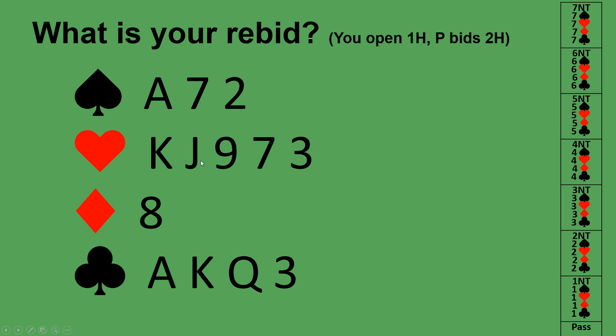On this hand you opened one heart with 17 high card points. Your partner raised to two hearts. Because you have a fit you add distribution points for your singleton diamond, giving 20 total points. You know partner has a minimum of six points, so between you there's a minimum of 26 total points — enough for game — so you raise to four hearts. That is the end of lesson three; tune in for lesson four.